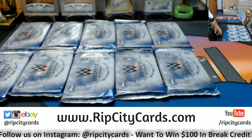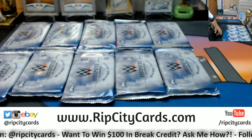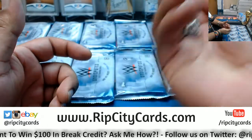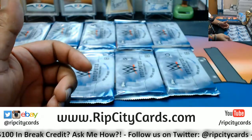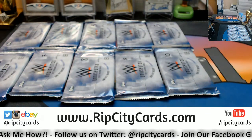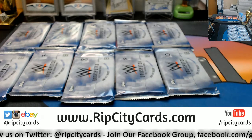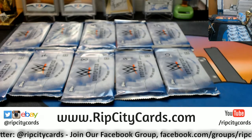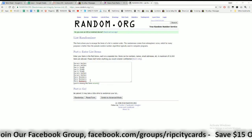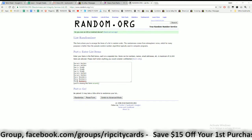Anyways, let's go ahead and do our randoms. I've already numbered all the packs. I'm going to random them via random.org and roll the die for the list randomizer to see how many times we're going to random. We're going to go three times — that's what the die said and that is law. I'm going to random the names and then random the packs one through ten. Good luck everybody.